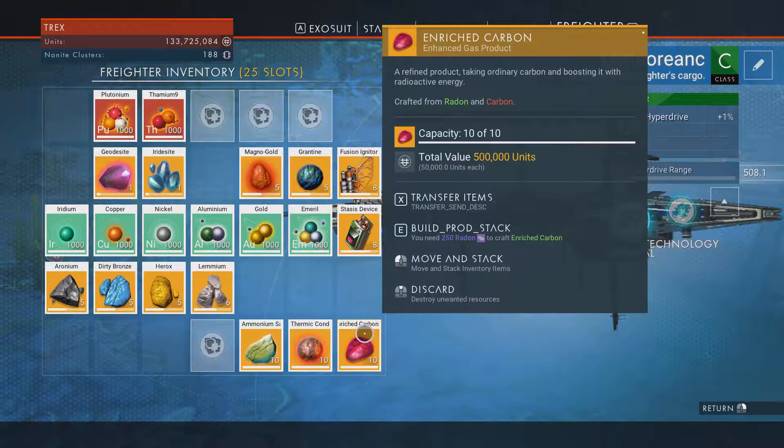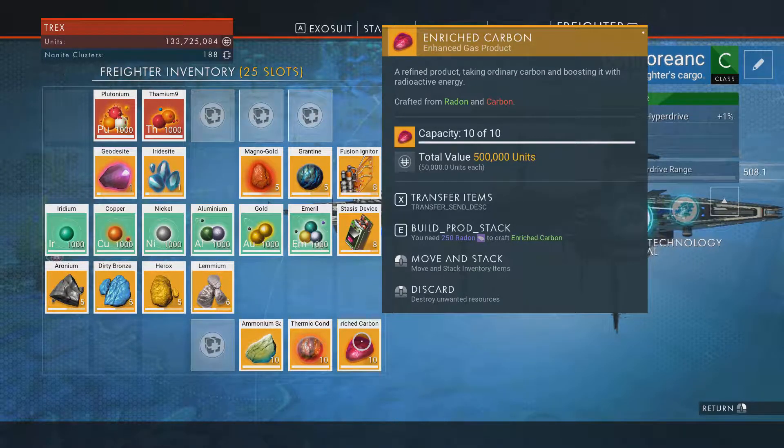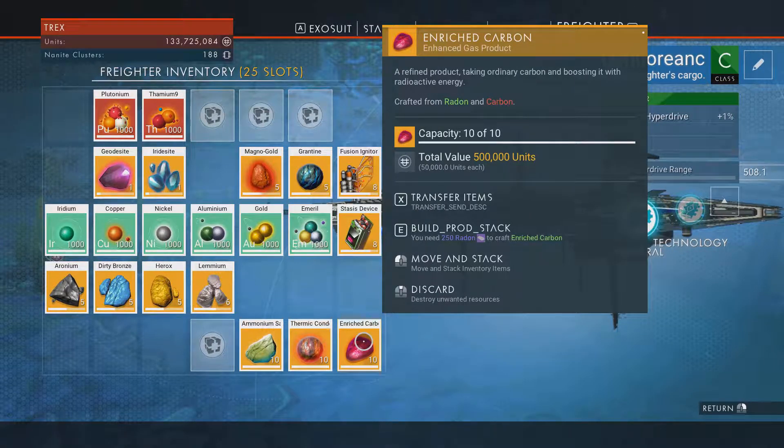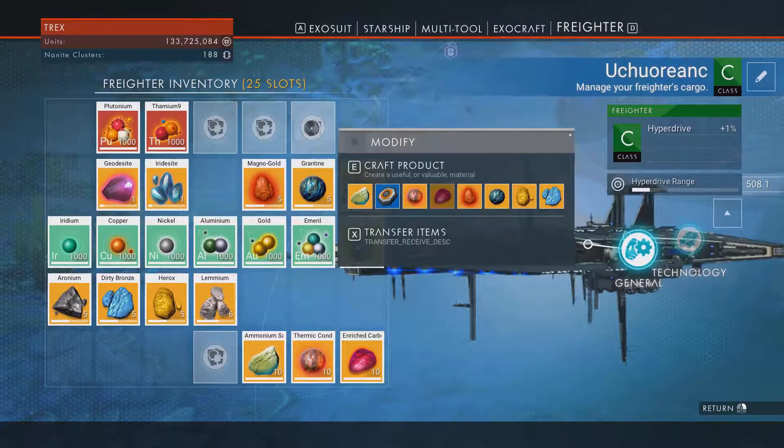The interesting thing about these guys here is for your gas products - not including making this enriched alloy - there are 6 additional products that you can make. I'm going to make my quantum processors first.